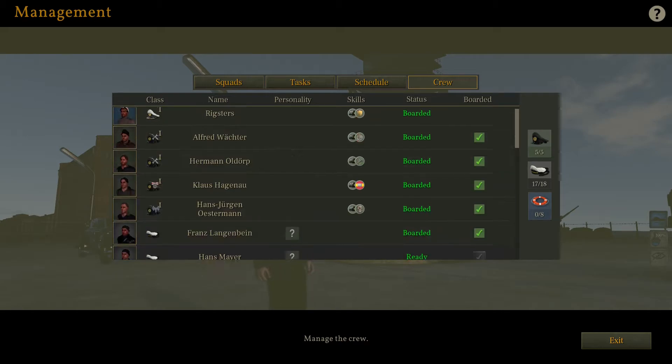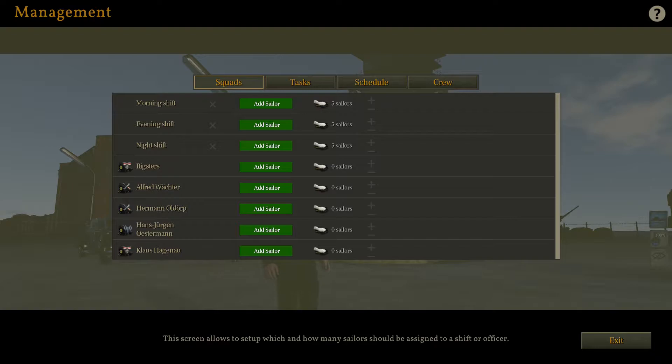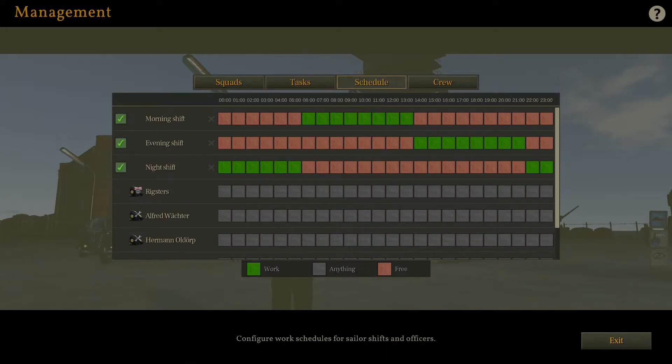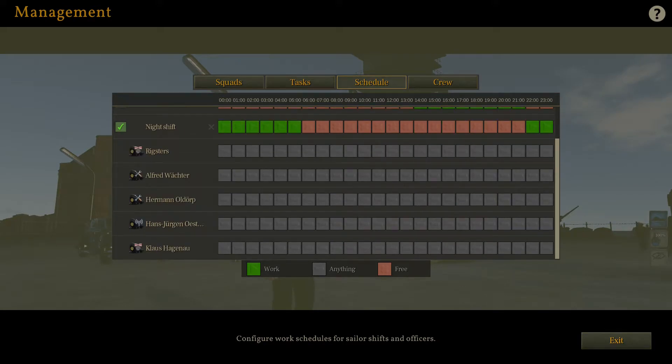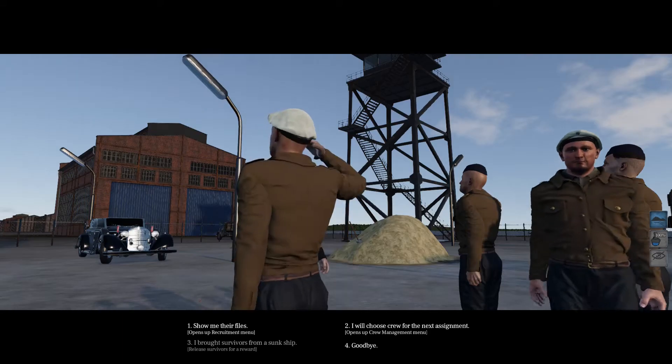So we have 17 out of 18 crew. Let's look at squads — that's to allow for tasks, like tasks in order of priority. I bit off more than I can chew with the crew management screen. Let's have Norbit Goober board the boat and hit exit.